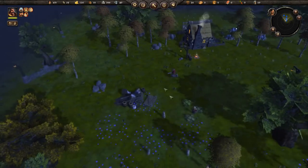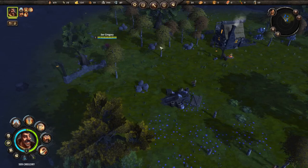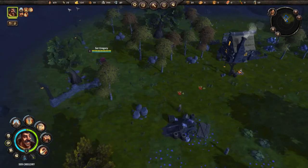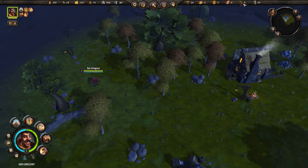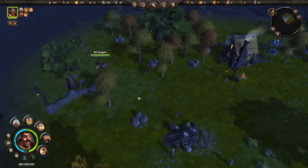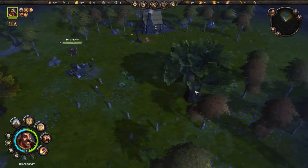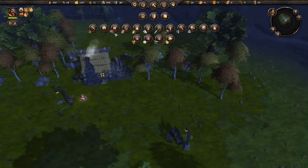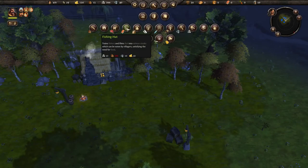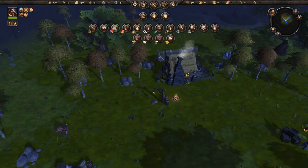You can see the resources - these are the basic resources, these are the good resources, and then foods are your manufactured resources. Eventually we're going to need to get some fish - there's a river over here so we'll need to get our fishing hut over there, but we need 100 wood and we're not even close. So the next thing we need to do is get the wood hut going.